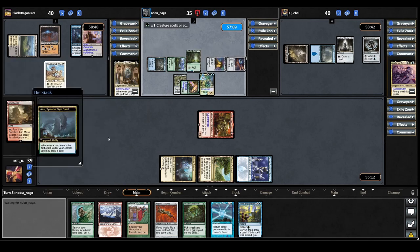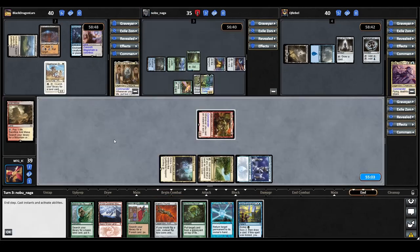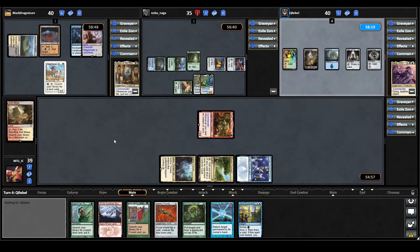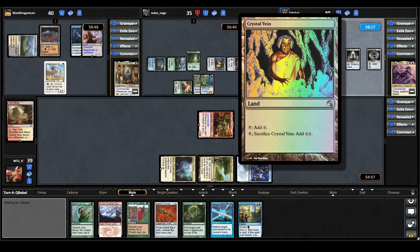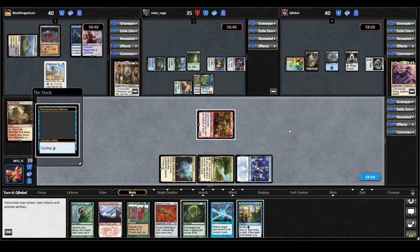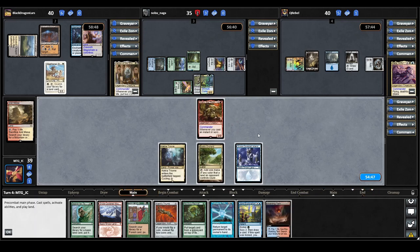AC plays a land for turn and draws, then equips the Lightning Greaves to AC. They decide to keep AC back and pass. Aleila starts by playing a Crystal Vane — which they can sac to add two colorless mana — then cycles a Reconnaissance Mission, discarding it to draw a card. They have open mana as we move to our turn. We draw a land for turn. We'll start by playing our Scalding Tarn, crack it, fetch a Breeding Pool into play untapped for two life.